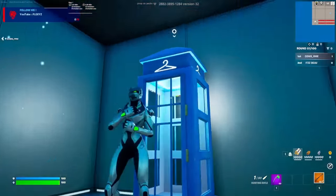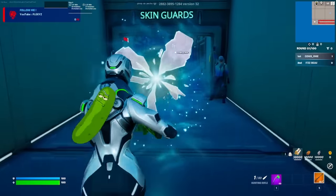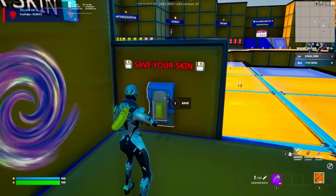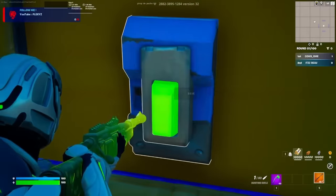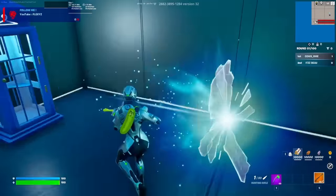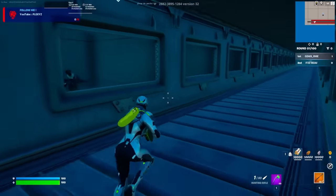The TikTok now tells me to return back to the game. As you can see we have now exited the blue booth. From here, turn around, go back into the rift — and as you can see there is a button which says 'Save Your Skin.' You're going to want to select this and hold it down to save it. As you can see the button is now green, meaning it has worked.